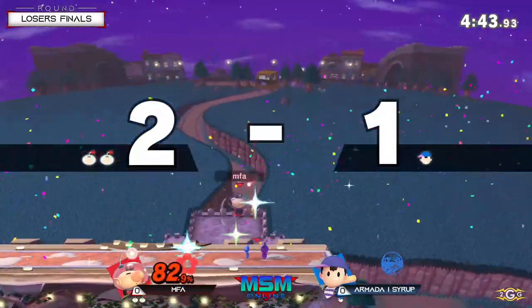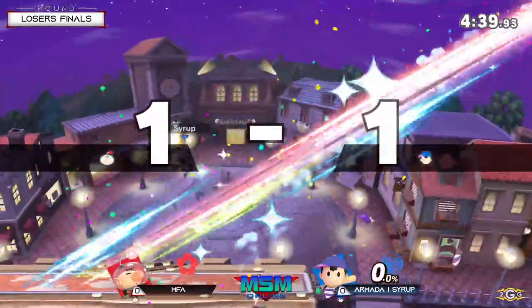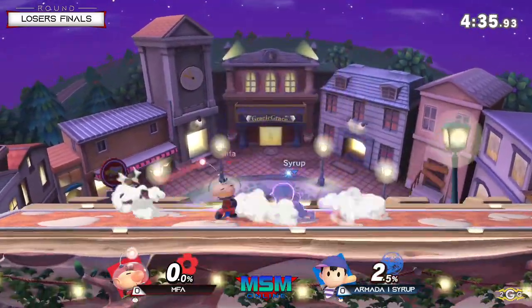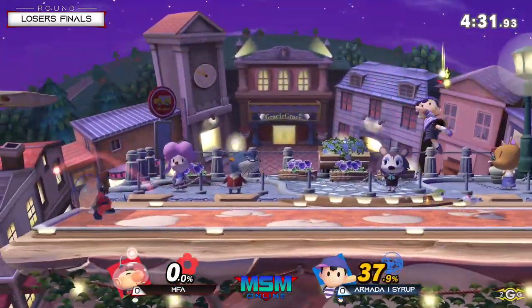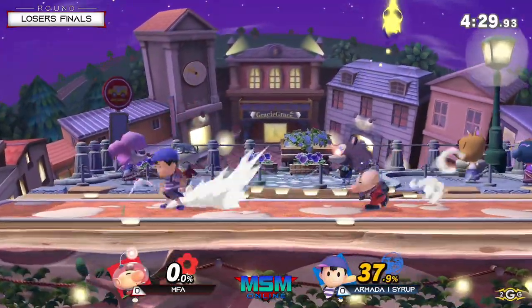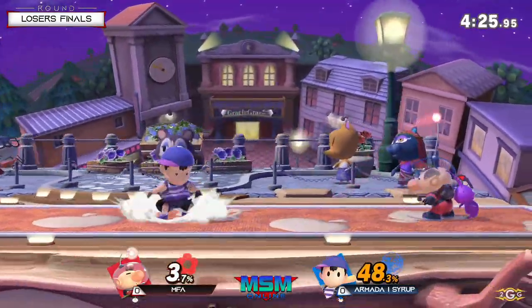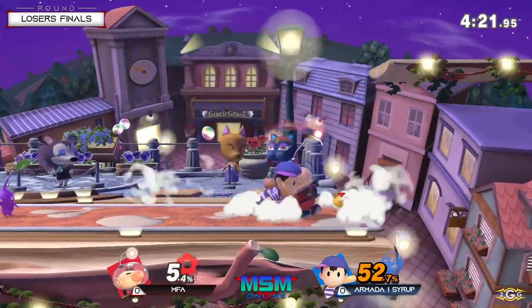That was good conditioning — he didn't want to jump too because of the way MFA had been calling a lot of arrows. Syrup though with the equalizer here, one stock apiece. And where we saw MFA with a strong lead originally, side magnet movement but not able to get a long combo off that forward air, unfortunately for Syrup.